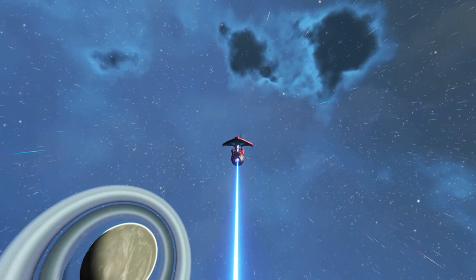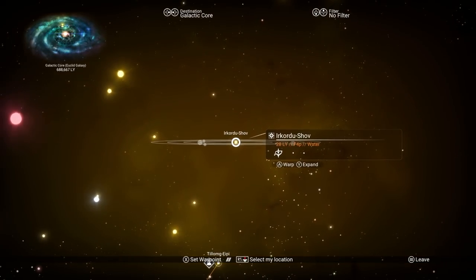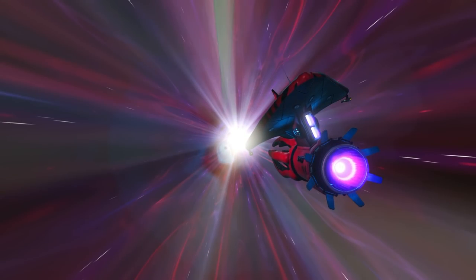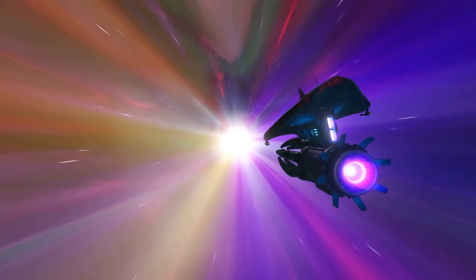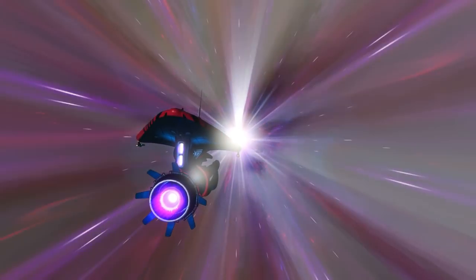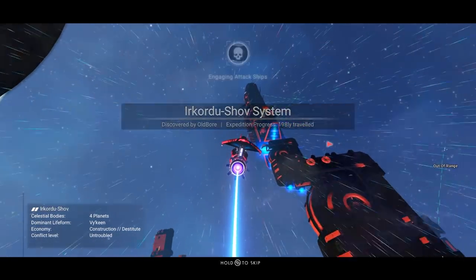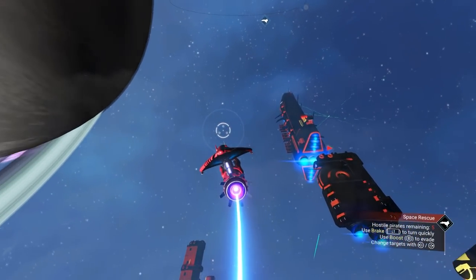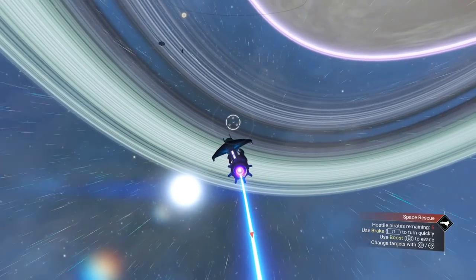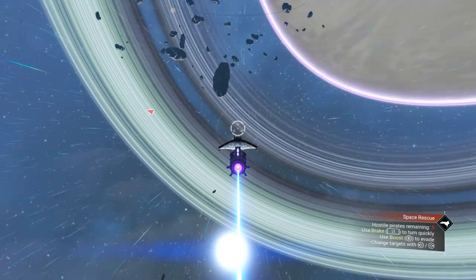Once we get to a certain distance it will let us use our drive. Go to the galaxy map and pick a different system - since we didn't like that one, let's go to a different one. This will not happen in normal mode - you have to be in Expedition mode. In normal mode it only happens once and then you restart the three-hour timer. But look at this - a whole new system, a whole new freighter with a completely different design. You can do this over and over again.